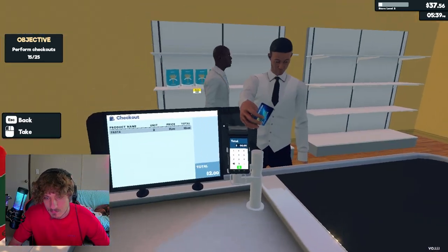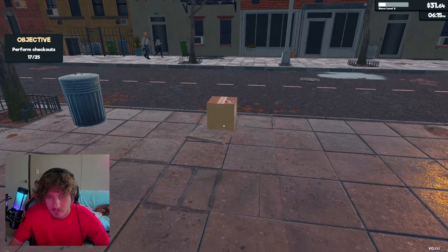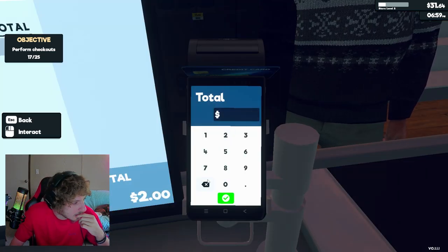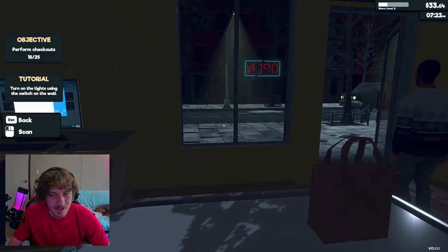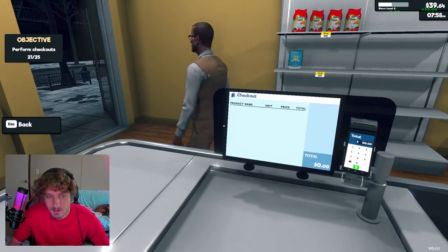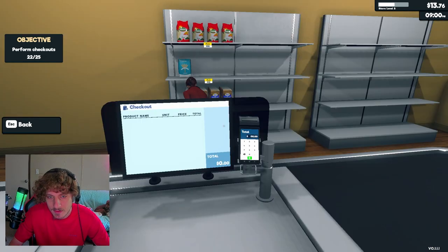Those cars are so loud when they go by. Oil and bread - what are you making? Oh no, all my pasta's gone. Hang on sir, I need to order more pasta. 48 and change - that's insane, why are you breaking a 100 over here? Cool, we get the pasta back up. That's 72 - what if I just charge them more? It won't let me. I think I'm going to raise the prices before I open tomorrow because I don't feel like I'm making money.